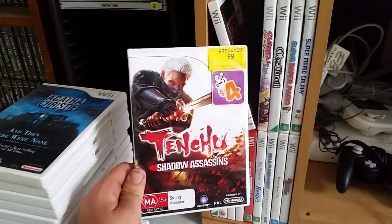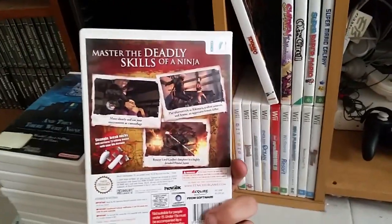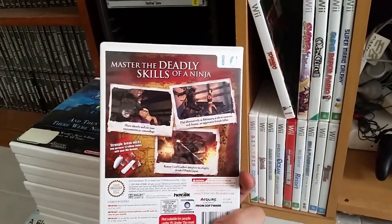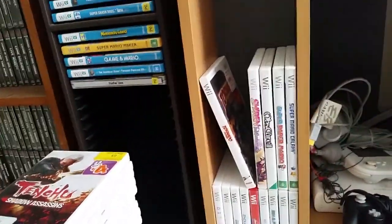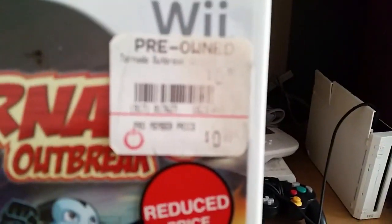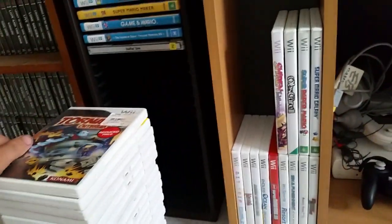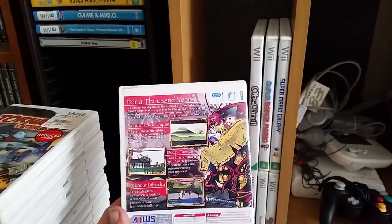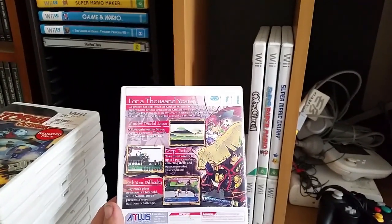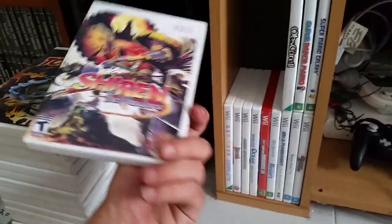Agatha Christie: And Then There Were None — another point-and-click adventure game. I think point-and-clicks are a very good fit for the Wii. Tenchu: Shadow Assassins — haven't played this one but all the Tenchu games are pretty much the same: ninja simulators where you get dropped in a level and have to assassinate a target. Tornado Outbreak — really fun, and the person who originally bought this paid like 90 cents. Shira and the Wanderer — printed-out case but the disc is there, an American copy — a dungeon crawler, possibly made by Atlus themselves.